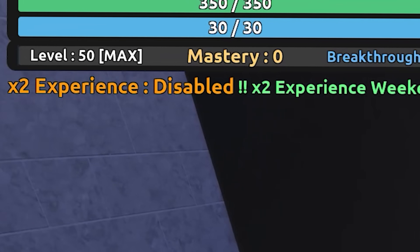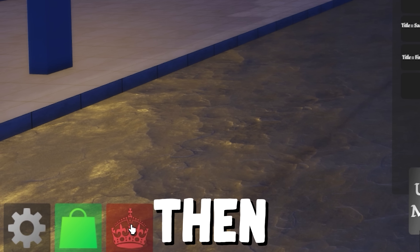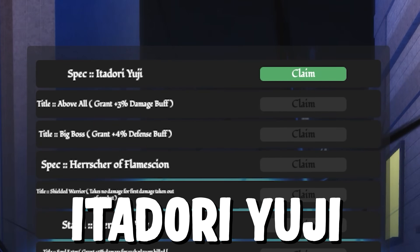Five minutes later, and we have finally reached level 50! After you reach level 50, the next step is to click on the crown icon, then click on upgrade mastery, and claim the Itadori Yuji spell.